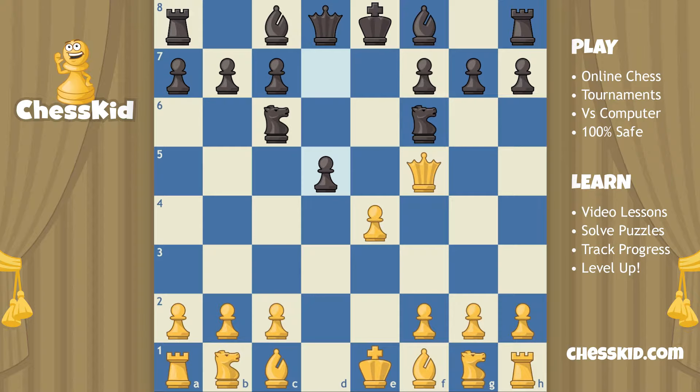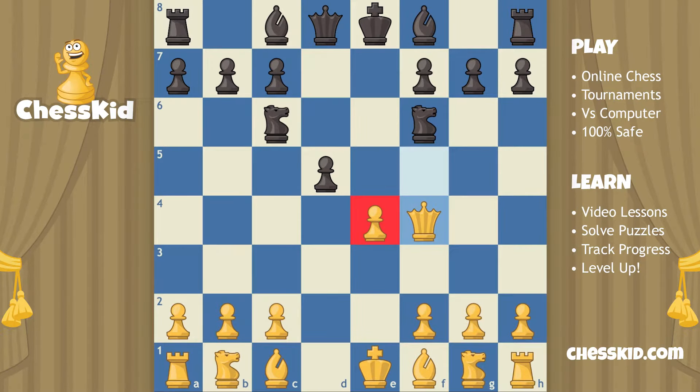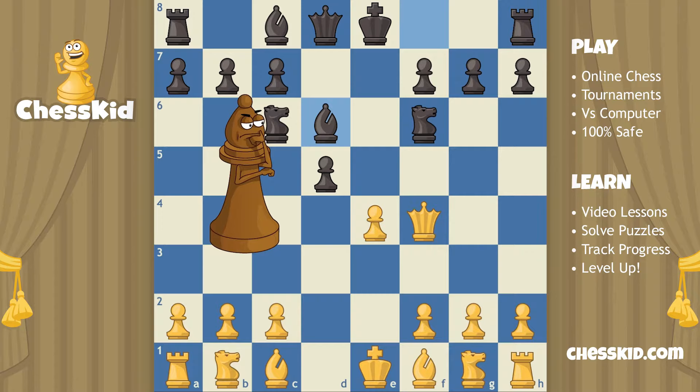The queen has to move again. Let's move her to f4. Time for the bishops to have some fun. We could capture this pawn, but if our goal is to keep on getting our friends out, let's bring our bishop to d6. Look at all of these tempos that we're winning. Let's take a little pause — who's doing a better job of getting pieces off the back row? Well, clearly it's black.